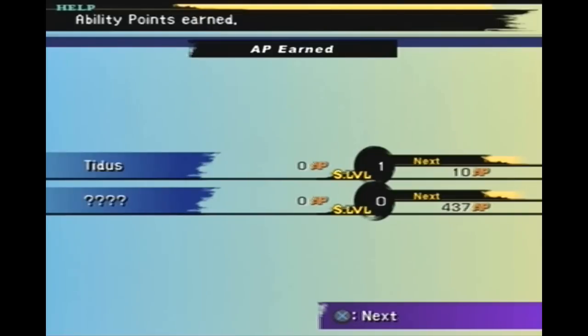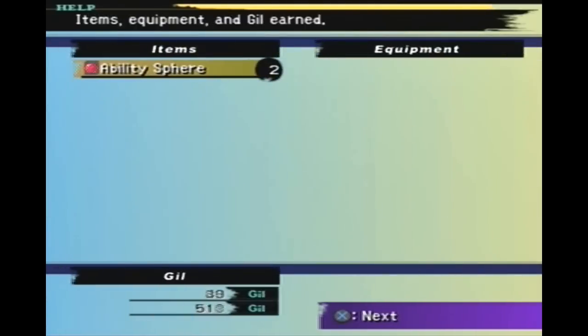Hey guys, welcome back! We're playing Final Fantasy 10, and amazingly enough today's December 31st, 2009 — the last day of the year and the last day of the decade. Crazy! On our last episode, we were nearly eaten by some horrible creature when a few mysterious friends broke in and saved us before we got eaten alive. We also got an ability sphere, which I'll explain more in depth as we get further into the game.